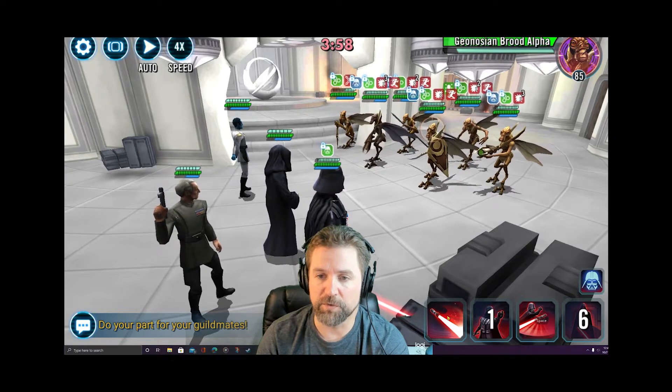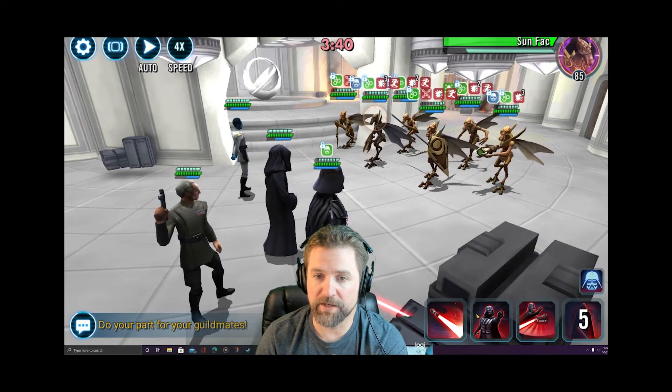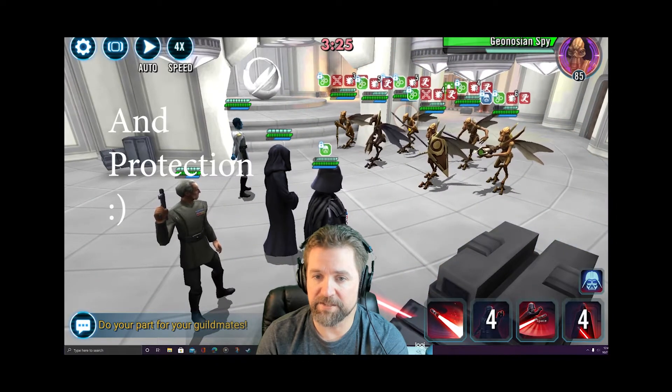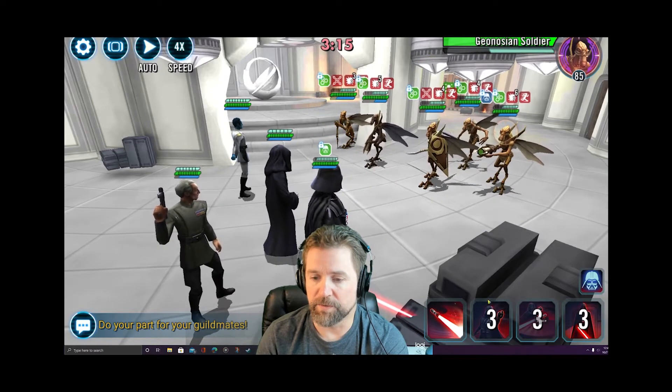My first target is typically Poggle, and we did get an ability block on him. Brute Alpha will also cleanse, so I'm going to try to get it on him too - and we did. This is a really good start. High potency Vader really helps against the Geonosians, because if Brute or Poggle go this turn they're going to cleanse everything and you won't be able to culling blade and take somebody out. I've gotten Force Crush back up - Spy is actually my target here. Geonosians share health, so I've got five dots on Spy and I can go ahead and take him out. Boom - he's gone.